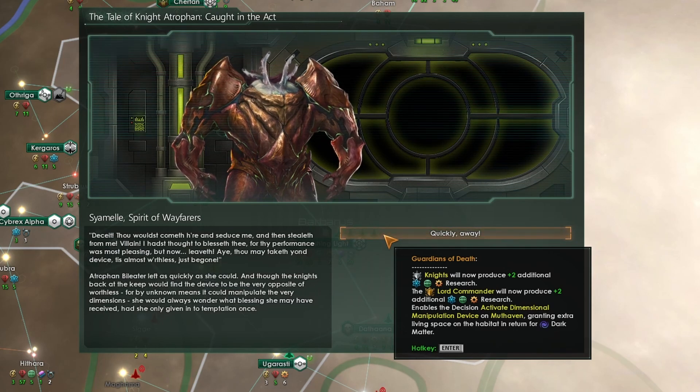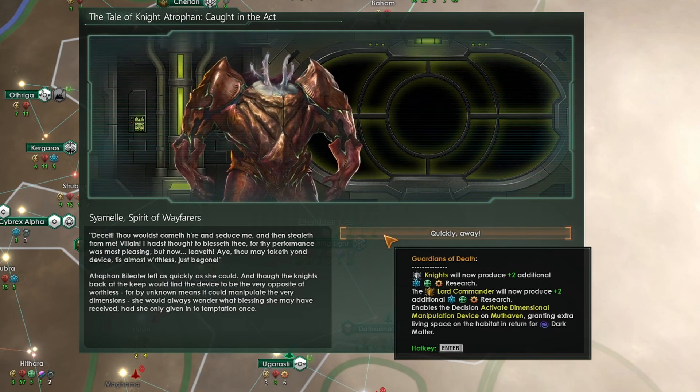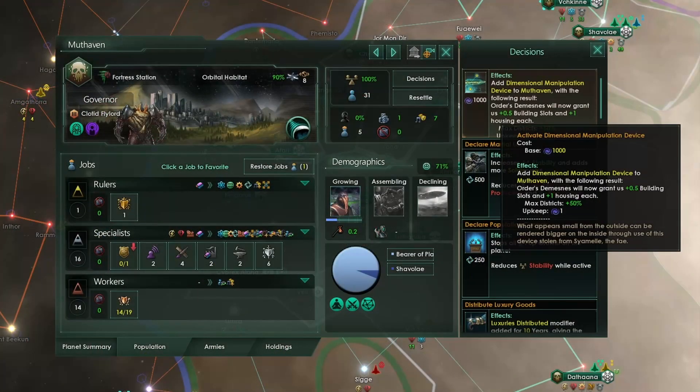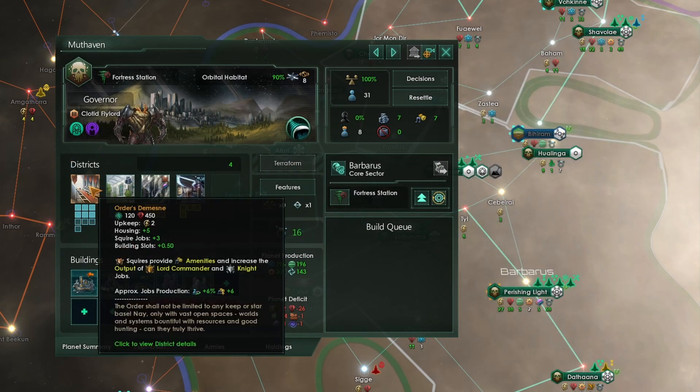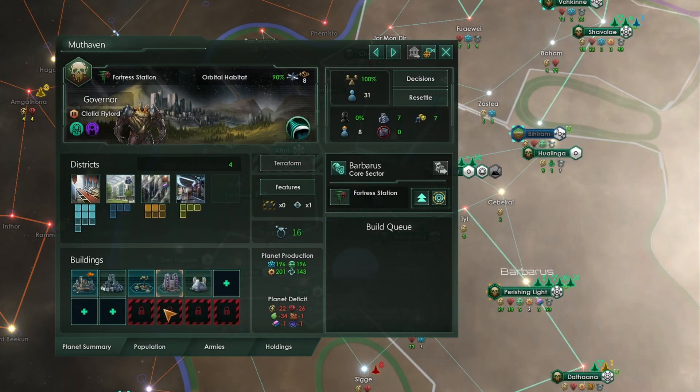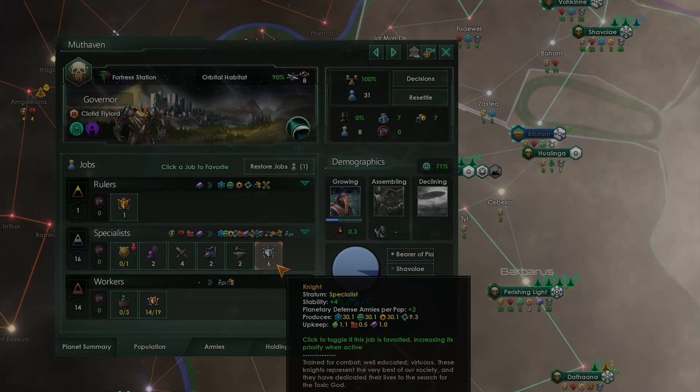Do look out for the device part of the tale — you definitely want to get your hands on it because you will get an activate dimensional manipulation device on your special knights habitat. That will grant extra living space on the habitat in exchange for some dark matter. You also get extra bonuses to your research output from your knights, plus 0.5 building spots per orders domain and plus one housing, as well as 50% maximum districts on the habitat. This cannot be overlooked as it will massively increase the total number of pops you can get on this habitat and therefore the total number of knight jobs you can have.